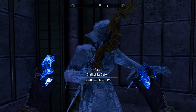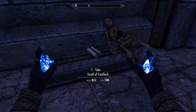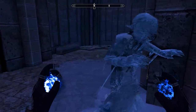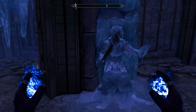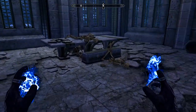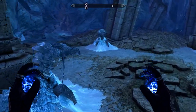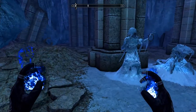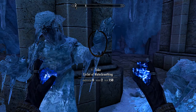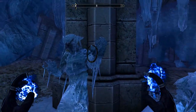Just seeing if they have anything valuable. Ice Spikes. Necklace of Minor Health. An Elven War Axe. I'm gonna take this. Get ready.